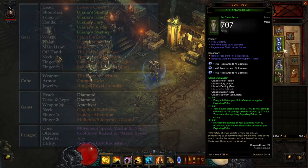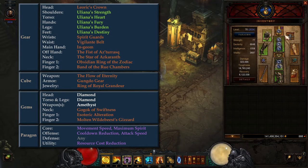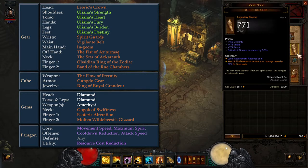In this setup, we are using five of the six set pieces, in the Shoulders, Torso, Hands, Legs, and Feet slots. In the Head Slot, we have Laeric's Crown, which provides increased cooldown reduction with a Diamond equipped in the Helm. In the Wrist Slot, we take Spirit Guards for a toughness increase.